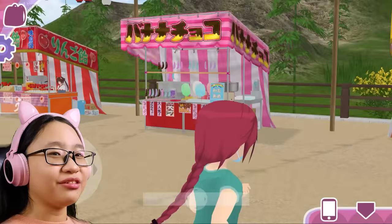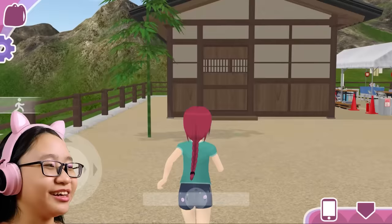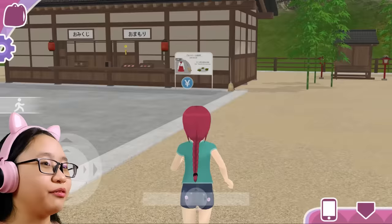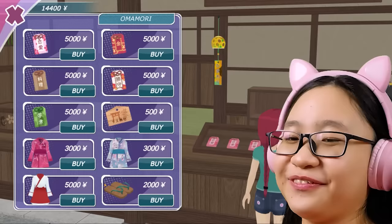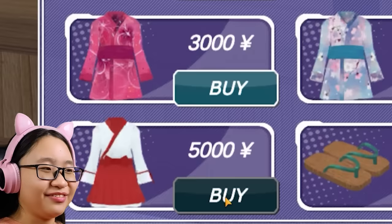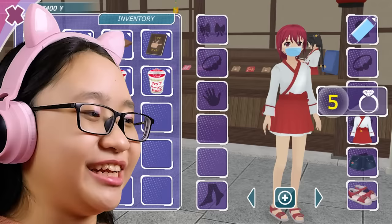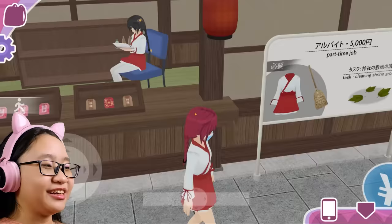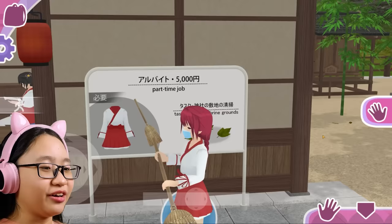So where do I buy one of these? Oh, you're sleeping — you're doing a terrible job. I want the dress. Where do I buy it? Where do I find a Miko dress? There's literally nothing inside. Where do I buy one? There we go — 5,000 yen. I have enough. Wait, I think I need sandals too. Okay, let me go change. There we go. I look beautiful. Can I work here now?